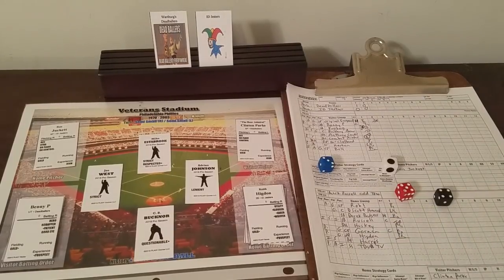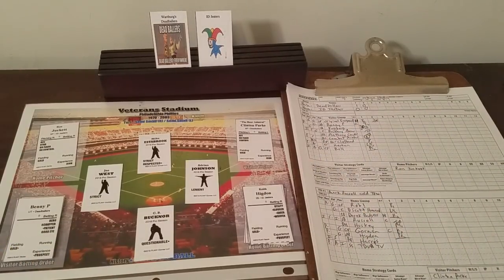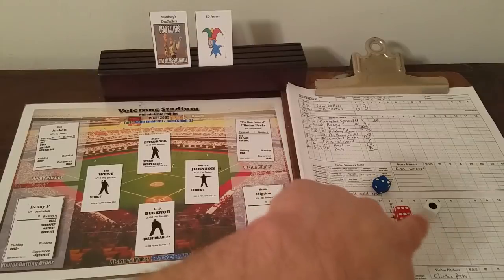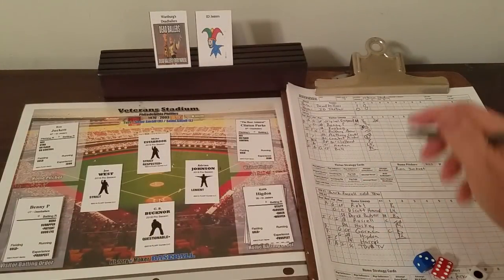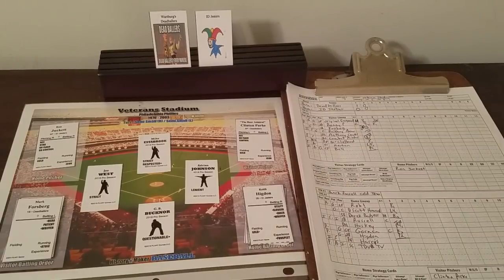Benny P — 3-4-5. Is the catcher iron? No. Does he have a good eye? Yes, so we're going back to the umpire chart. There's a runner at second — 3-6. Questionable umpire at home? Yes, C.B. Buckner is semi-questionable. He got a dot, so he's questionable. 3-6 with runner at second — questionable umpire at home doesn't hear the batter call a timeout, calls a third strike. So C.B. Buckner rings up Benny P, who was trying to call timeout. C.B. Buckner didn't hear him — or chose not to. That time C.B. Buckner helped Ron Juckett.